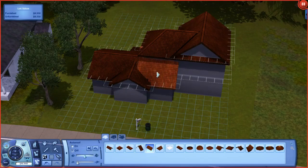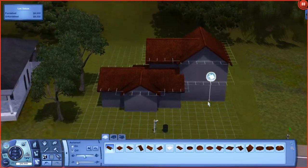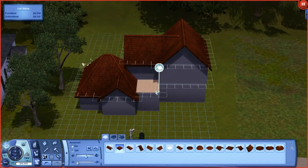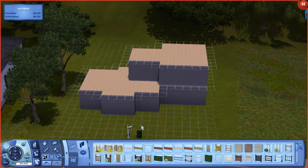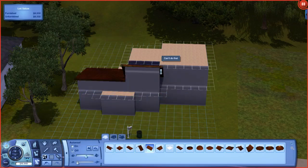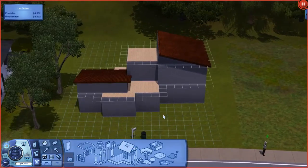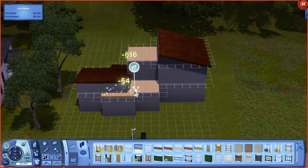I wanted to use gabled roofs but it looked kind of weird, and then I tried combining gabled roofs with another roof type and it just looked strange. So I ended up going with something more modern — flat roofs and half roofs. It took me a really long time to figure out the roof system. Roofs are my least favorite part of a build. In Sims 3, if I can't figure out the roof, I usually go with a half roof.